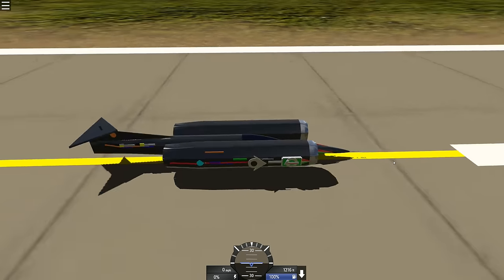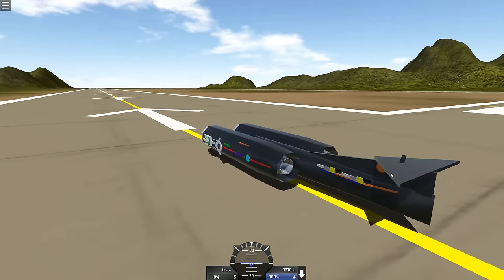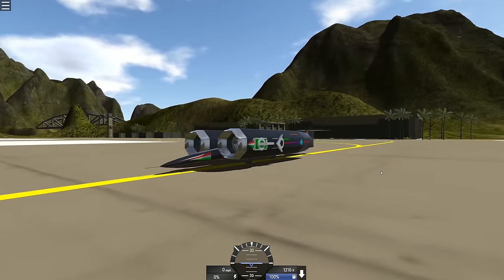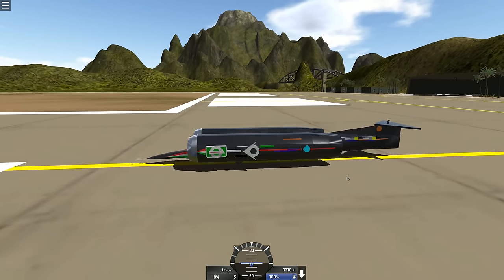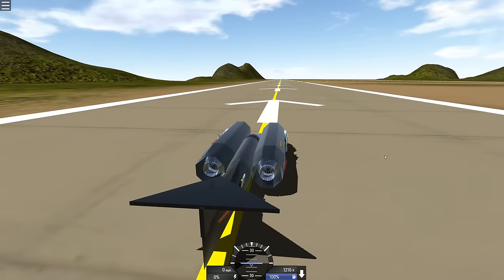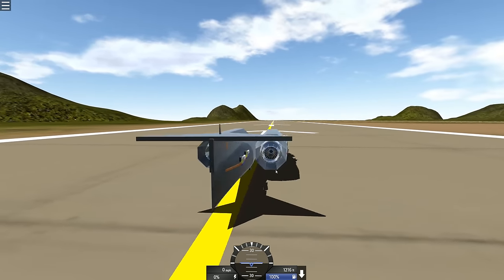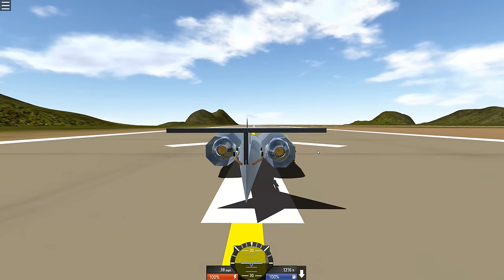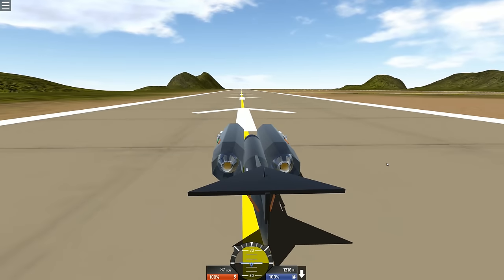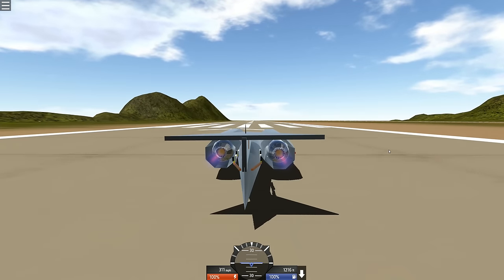Alright. This is the Thrust SSC. This is the land super jet car that I believe still currently holds the land speed record of like 760 miles an hour or something like that. It's really fucking fast. But this is awesome. Look at this build. It's so cool. Let's rev up the engines. Oh my god. That sounds awesome. It's really good. Can we steer it? How fast can we go?